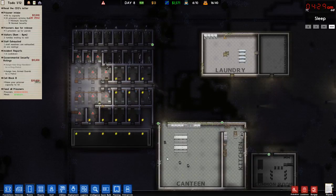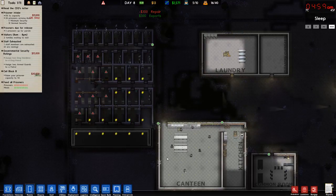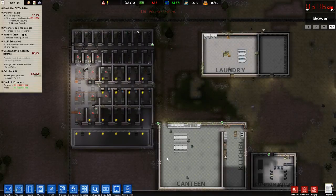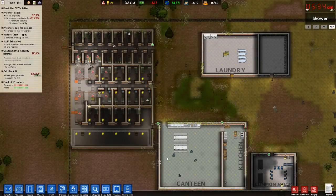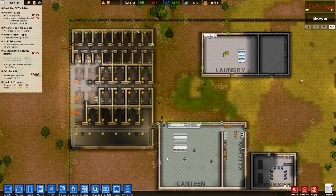I'm almost already up to holding 50 prisoners. Hopefully here soon they'll fix everything and I can hold 50 prisoners. I'm about to get 11,000 from these new prisoners rolling in, and 20,000 from the cell block — I'm definitely going to get over what I need.